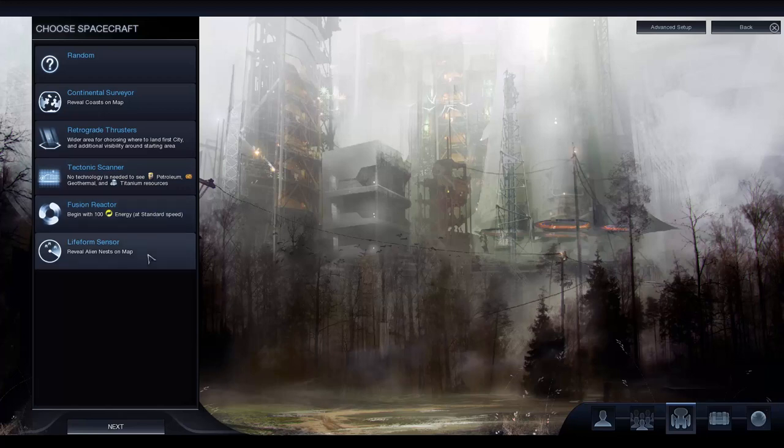Lifeform Sensor just shows you where alien nests are. At the start of the game you can just ignore aliens anyway and they won't attack you unless you do something to incite them. So that's kind of useless as far as I'm concerned.